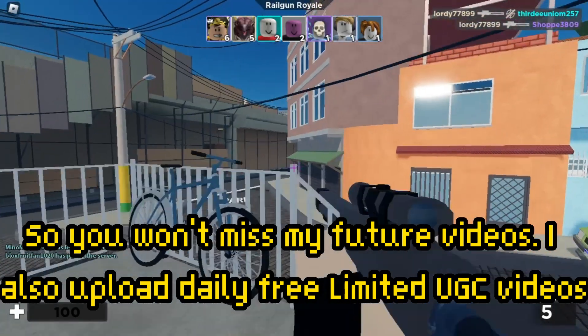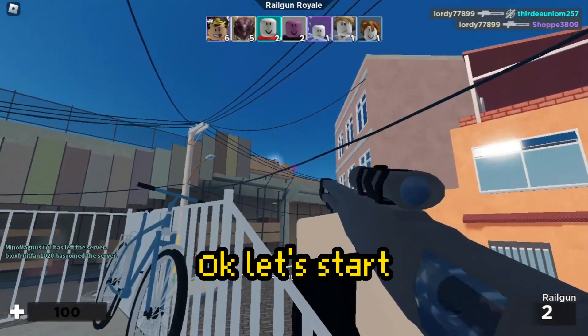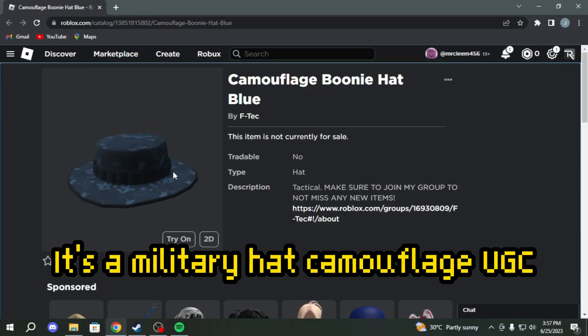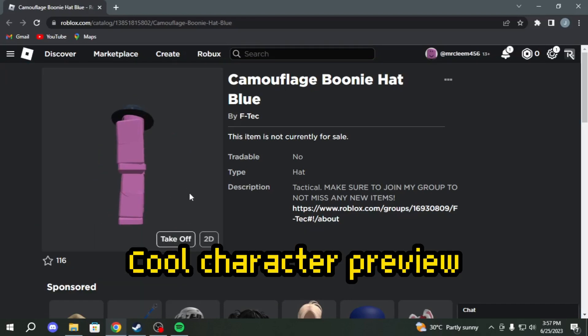Okay, let's start. It's called Camouflage Boonie Hat Blue — it's a military camouflage UGC hat. It should release today at 6 PM EST, depending on your time zone. Cool character preview.